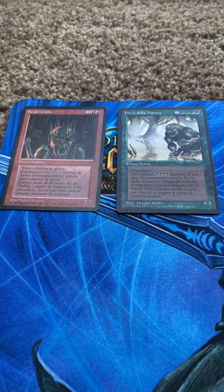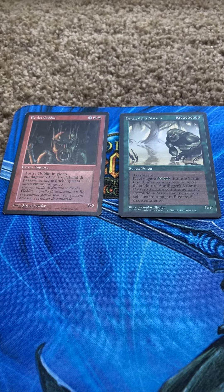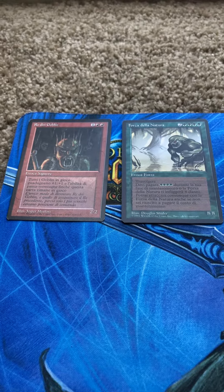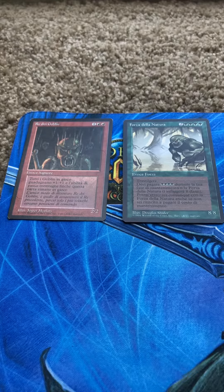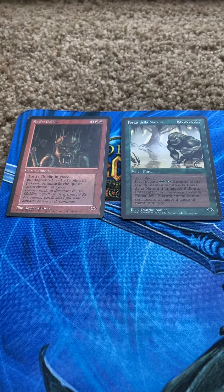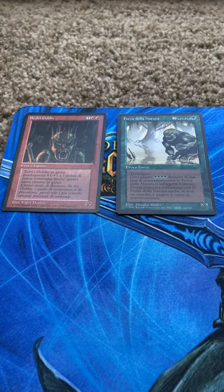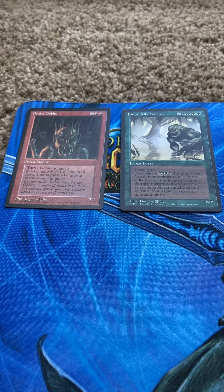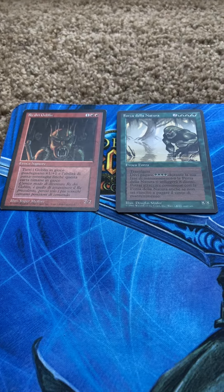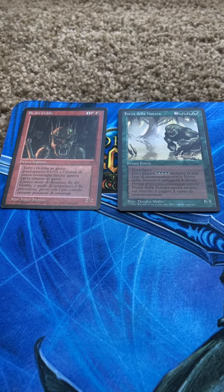I also want to get Italian versions of the powerful cards from revised in other colors — like Brain Geyser, Vasuvan Doppelganger, in white Wrath of God, in black Demonic Tutor, and so on — so that I can put these into my black border decks. I want to make black border decks from 1993 and 1994 and play old school. These are some powerful cards I knew were in revised that I could add to it and still get them on the cheap. Thanks, Planeswalkers.